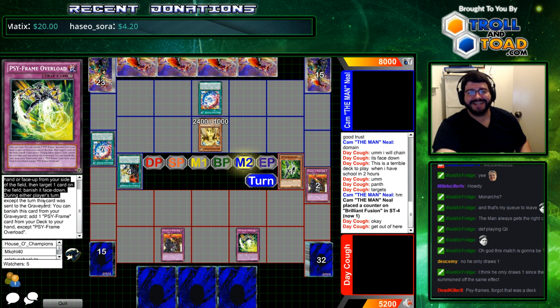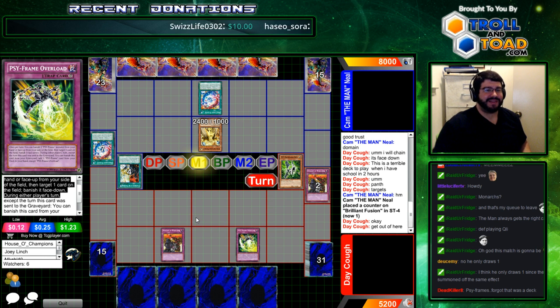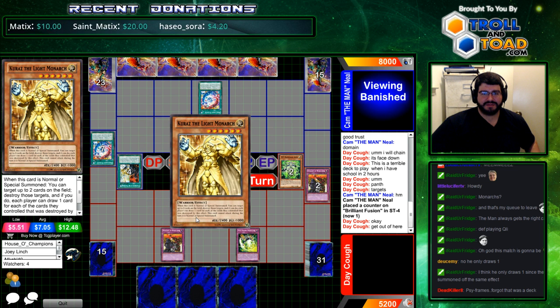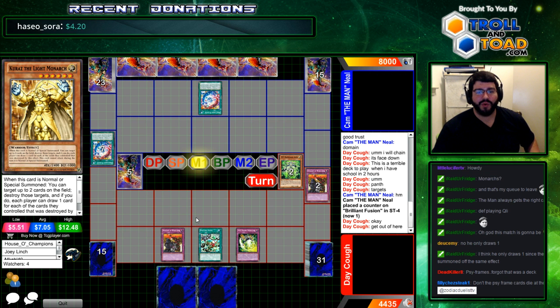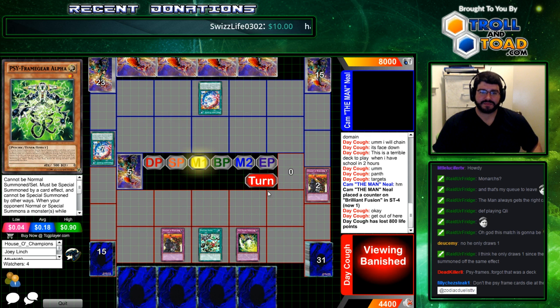And getting into the Brilliant just gives you... Oh, no! Get out of here! This guy. Cam may be the man, but PsyFrames is putting in that young round one work. And here comes the progressivism I was talking about — now he can get rid of things for free. Nothing like bringing your side deck into game one. That banished pile — get two back for free? Well, not free. 800 life points. Pay 100, feel great. Here it comes. We have the battle phase stopper now.